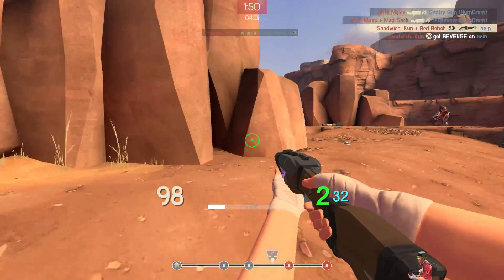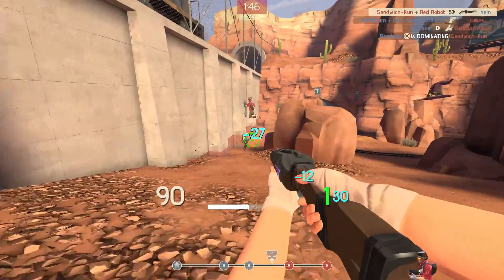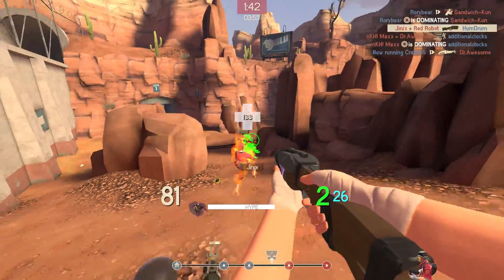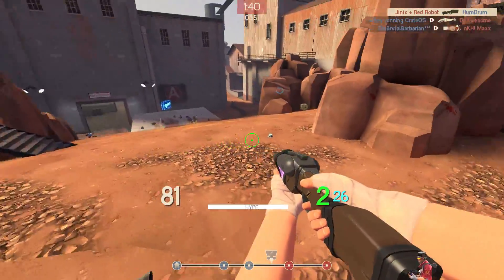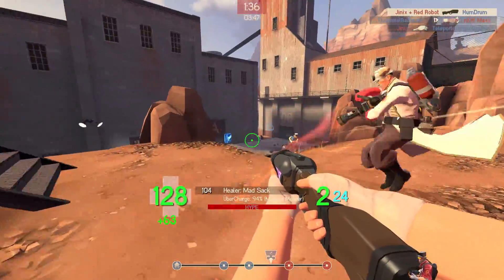You've got plenty of maneuverability — more maneuverability than you'll pretty much ever need. You've got the agility that Scout's always dreamed of, reaching those high places he could never double jump to before. But at the same time, you don't have that same sort of consistent damage of the Scattergun, or a reliable secondary to back you up.